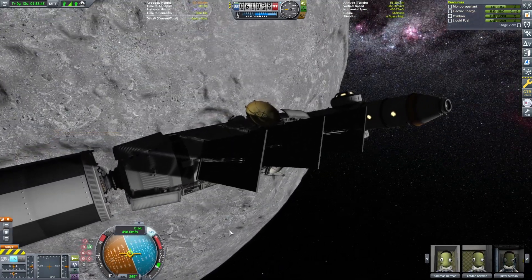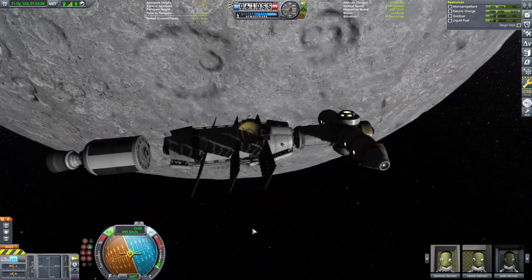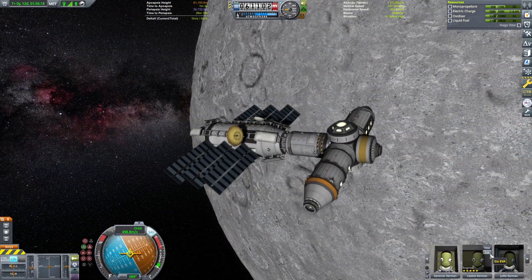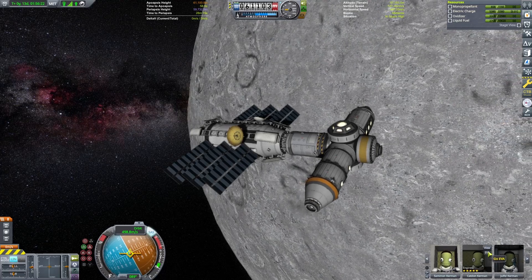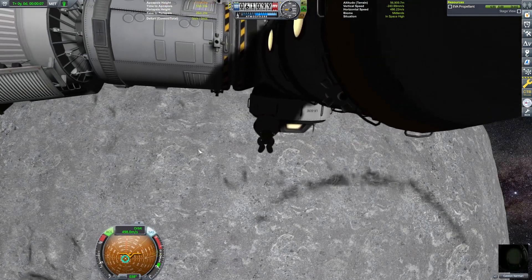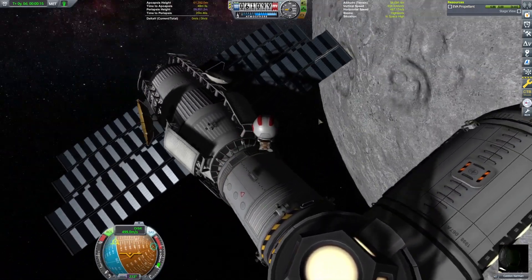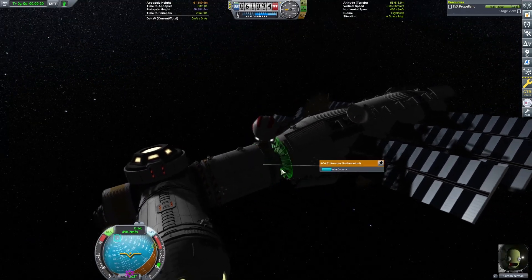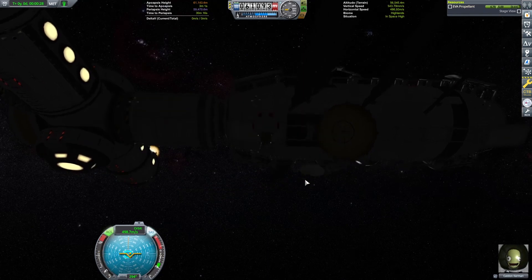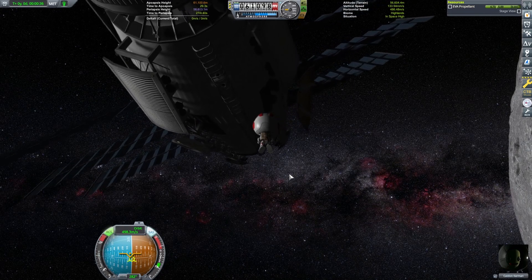I get it turned around, detach the lower tug, and then use RCS — now that it's all connected and we have more fuel — to push it away and get it into its final parking orientation. So here we are with the space station put together. Unfortunately that fuel tank is empty, so we're going to have to come back in the next video to fill it up. But we're just going to go on a nice little EVA and inspect it all. The two Cupola modules, the two hitchhiker storage containers, the mobile science processing unit, and then one of those Mark III command modules — and then the Apollo-style command module docked between the habitation and the fuel tank, which houses all our electronics and the probe core for the fuel tank.